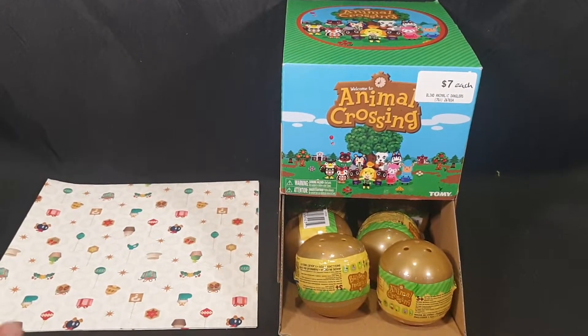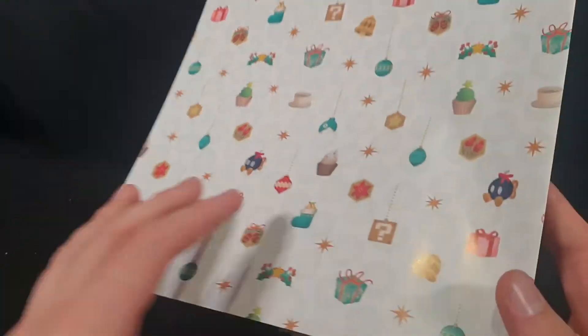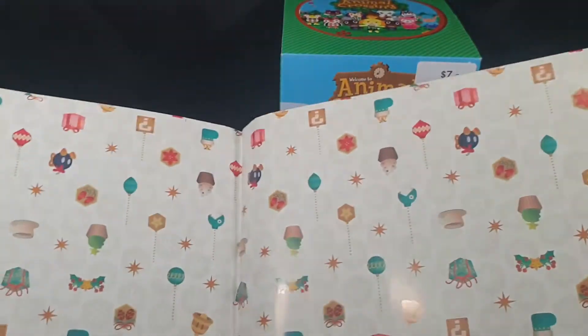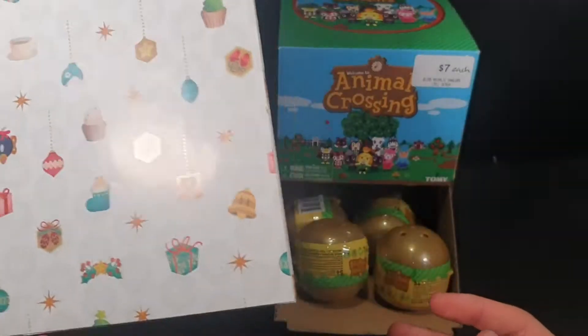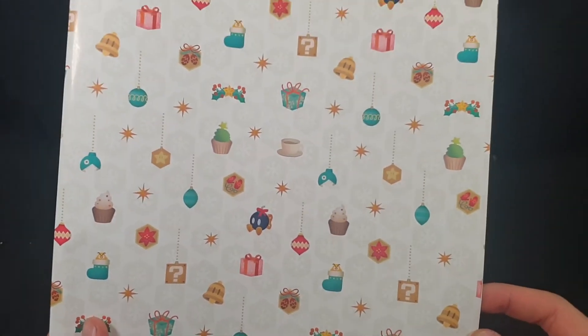I'm also just gonna quickly mention that for a limited time only, while stocks last, when you purchase a Nintendo branded item from EB Games Australia, you can get some gift wrap to wrap the present in. That is awesome, looks really good. Got something for everyone really.